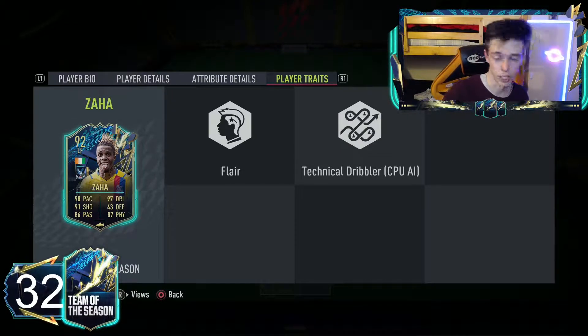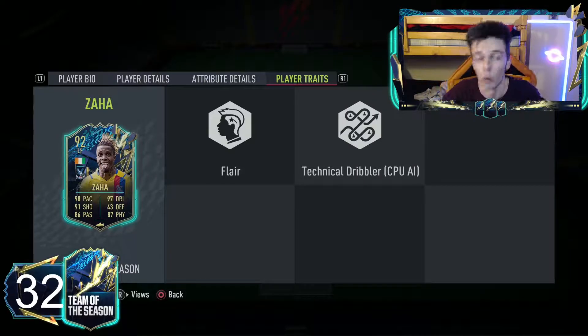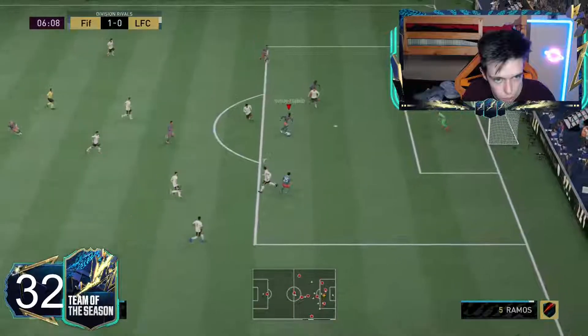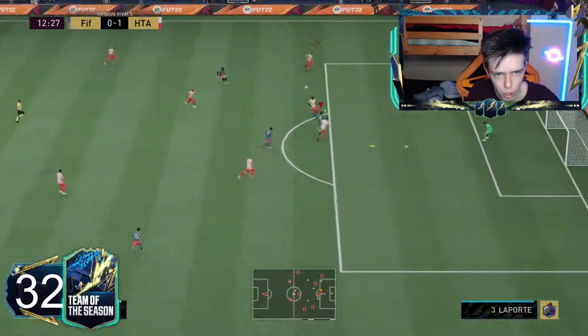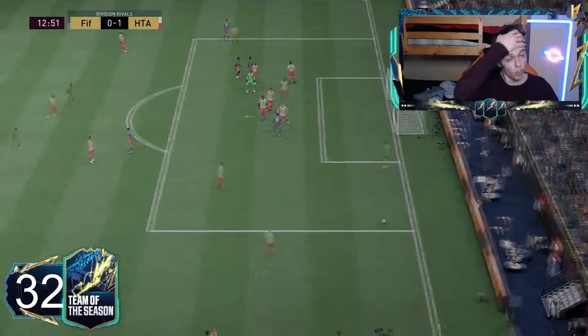He's got the Flare trait and the Dribbler CPU as well. Overall I'm going to show you the clips now - there isn't a whole lot to show since there were a few rage quits. But here are the clips anyway: Zaha good positioning near post, nice finish - yes, finish!